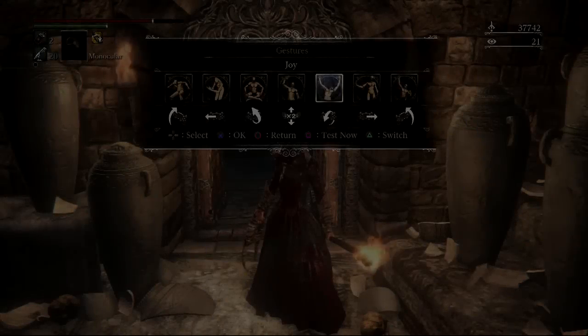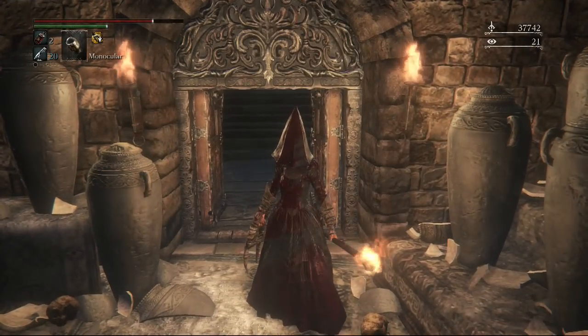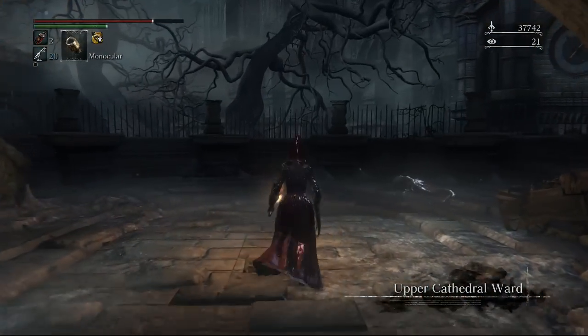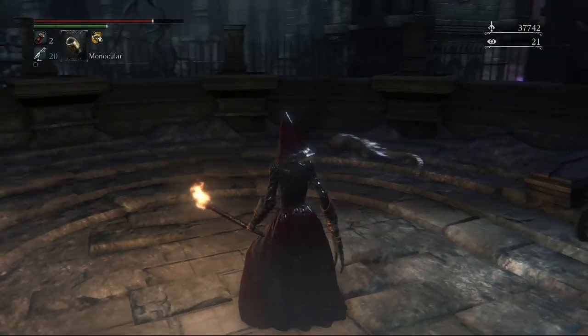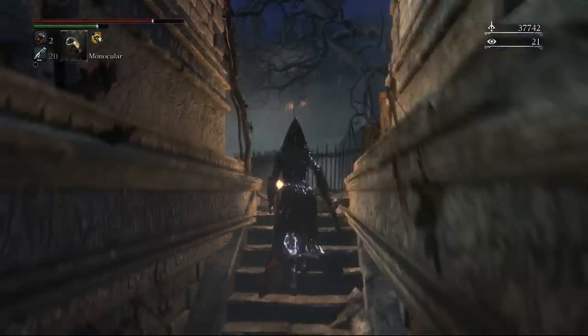Hey guys and welcome back to another episode of our 100% walkthrough of Bloodborne. Today we're going to be getting all the items in Upper Cathedral Ward. To get here you're going to need to go through the Healing Workshop and use a key we got in last episode, which is the Unseen Village. If you're not too sure where to get that key, make sure you go and check that video out.